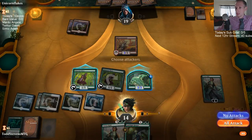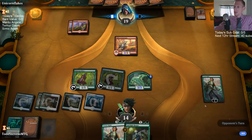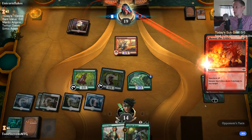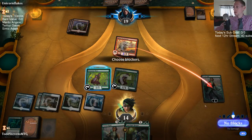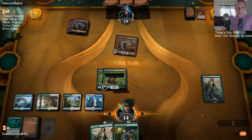I'm gonna take the land. Hydroid Krasis is what I'm looking for — that's what I'm looking for. They're attacking Vivian; they can attack Vivian all day, we're getting started.